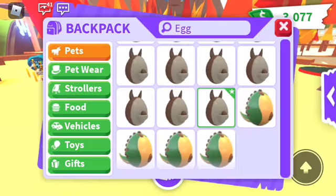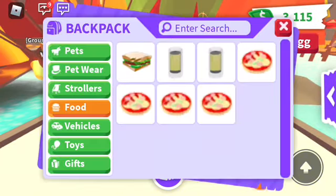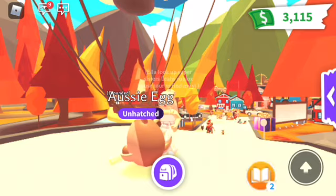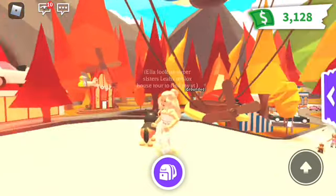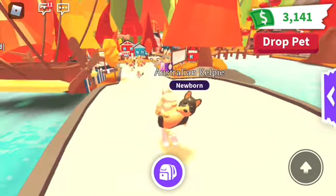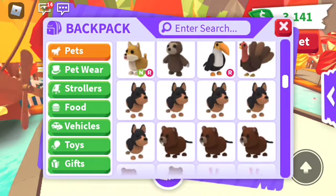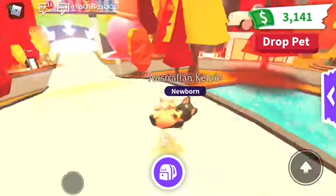We also got four more fossil eggs which we'll be hatching too. Here's our Aussie egg — I'm going to give it some lemonade. I haven't hatched an Aussie egg in a long time. Please be something good! It's an Australian Kelpie! Oh my goodness, it's so cute. I actually needed one — I only had about five, so now I have six. Perfect, and at least it's not a common Bandicoot!